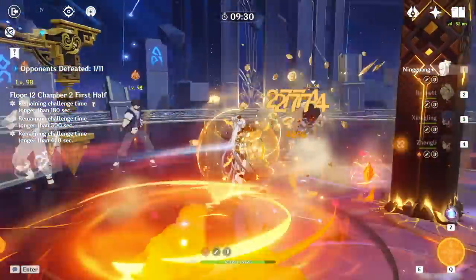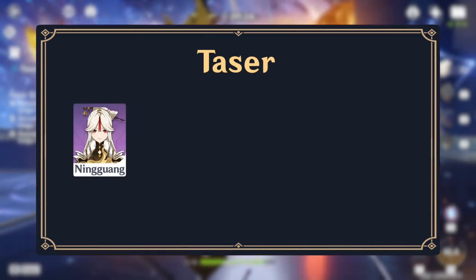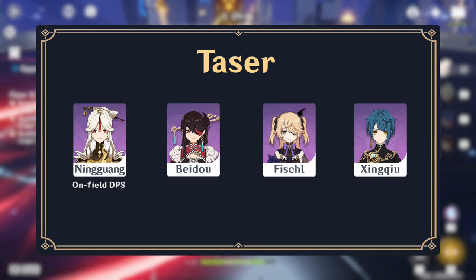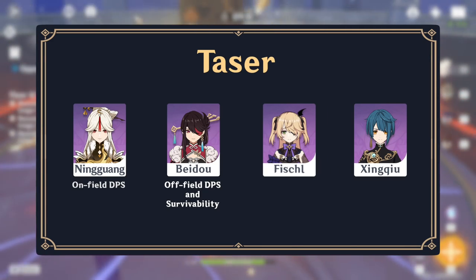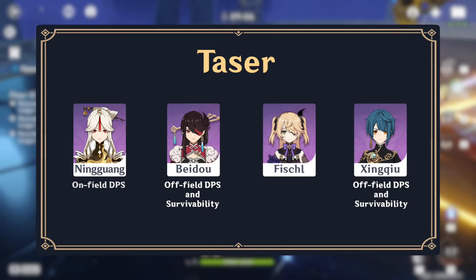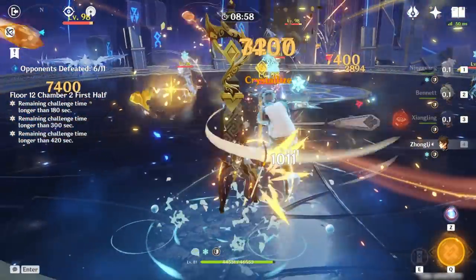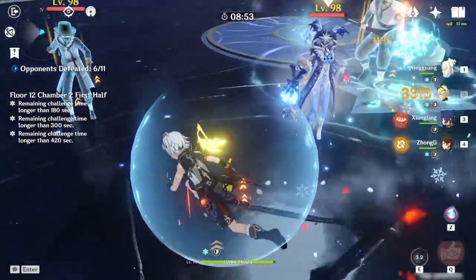An example team is Ningguang Taser, composed of Ningguang, Beidou, Fischl, and Xingqiu. In this team, Ningguang is the on-field DPS who uses normal and charged attacks to proc the off-field DPS units' damage. Beidou provides survivability and tremendous off-field damage that can help resolve Ningguang's AoE issue. Xingqiu provides more off-field damage and survivability, and Fischl provides energy for Beidou and even more off-field damage.